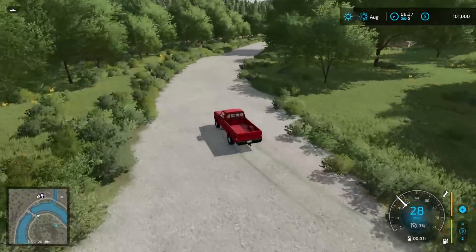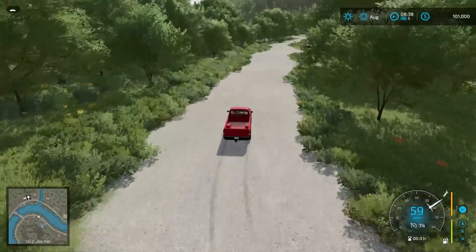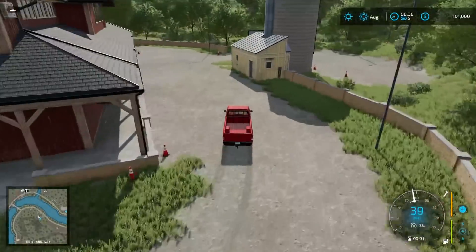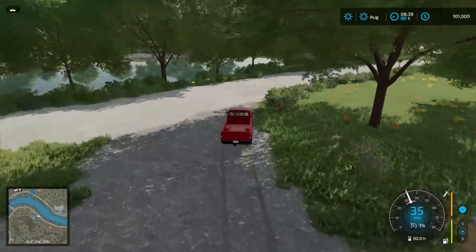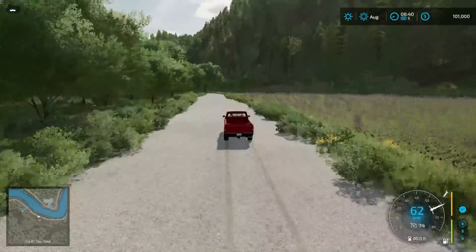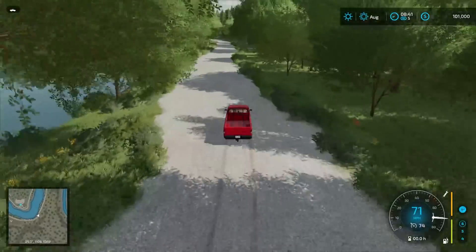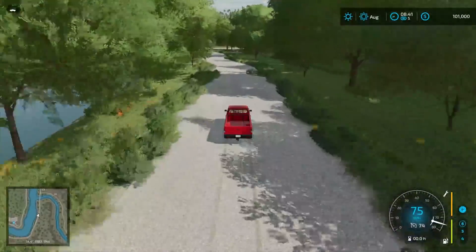I'll zoom out so you can see a little more about what's going on around the map as we drive through. The guardrails, everything just looks so nice. There's a log floating in the water — I love it. Here's the Farmer's Market, Johnson's Farmer's Market. We'll pull around the back — there's a sell point back there. Beautiful. Fire hydrant right over there is kind of cool. There are little fields and you could do some forestry work to expand. You can do a nice mix of farming and forestry on this map.